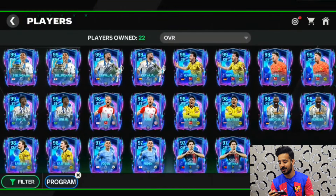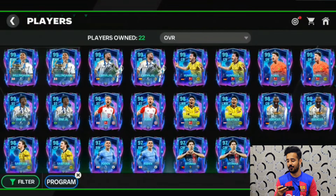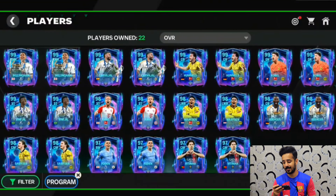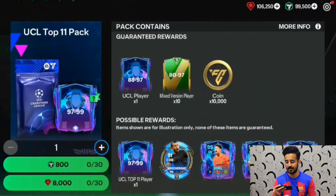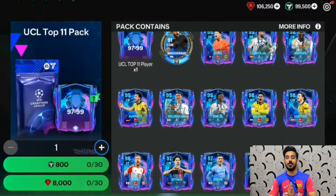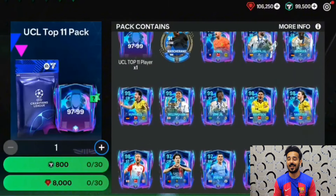These are all the UCL Final players which will be available in the UCL Final pack, costing 8,000 gems or 800 FC Points, and it will be a tradable reward. So this is all about the Euro event — players, icons, event guide — and I hope this video will be amazing for you guys. Let me know either you are excited about this event or not. I hope this video is helpful — we'll meet you soon, goodbye!